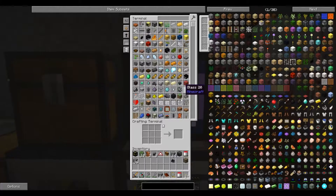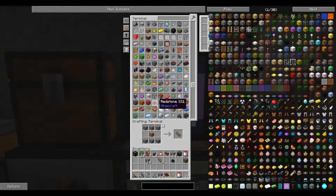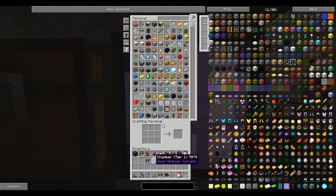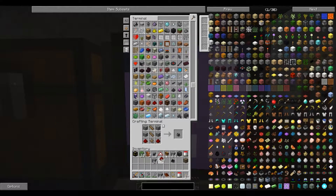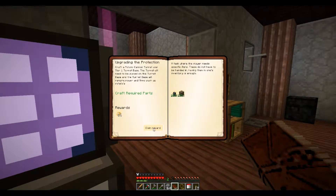You might as well go ahead and make that since we got all this cobblestone on us. Chamber, barrels, cobblestone, cobblestone, redstone. Potato cannon turret — and it gives us 16 potatoes.